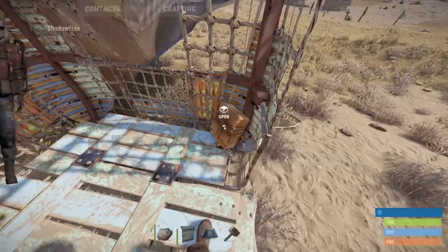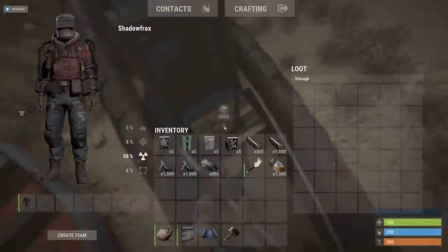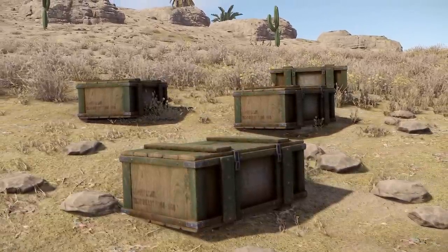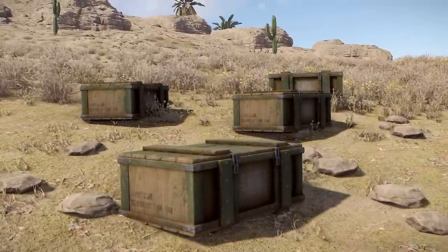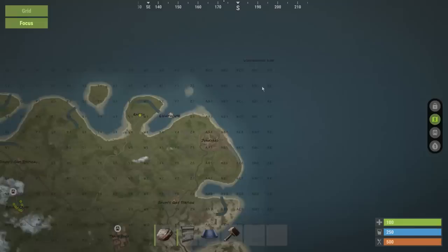Storage on a few vehicles is being upped — balloons, boats and subs are all getting an extra 6 slots. Heli crate loot tables are being tweaked to make them more rewarding, such as reducing the chance of lower tier weapons and just getting single laptop CCTVs and MLRS rockets.